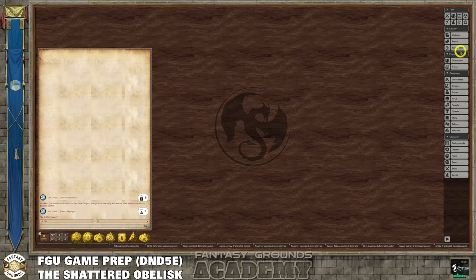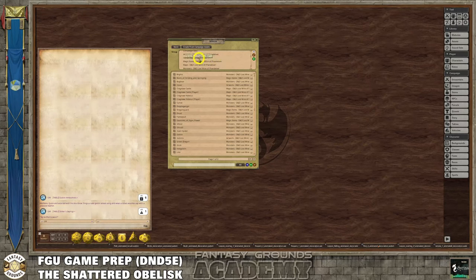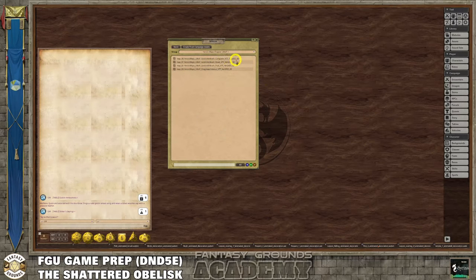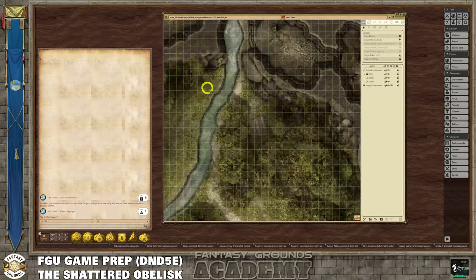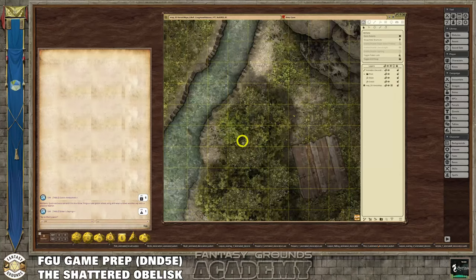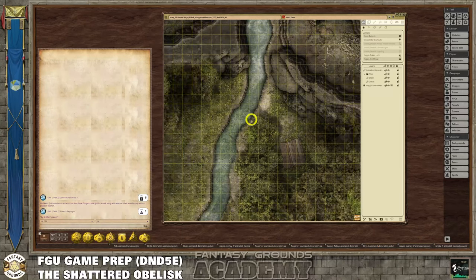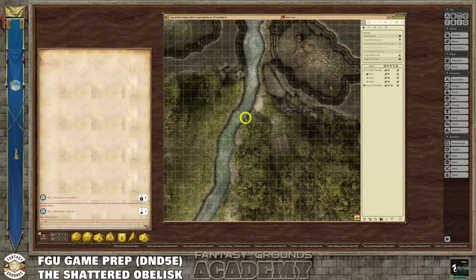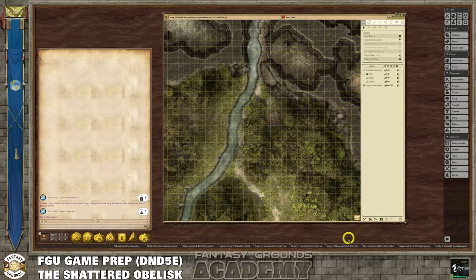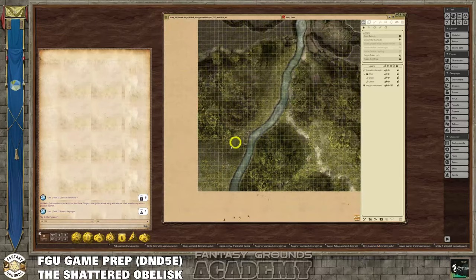I'm going to go over to the maps and show you what those look like. I've only done line of sight and occluders on one of four images. Filtering to Heroic Maps Chapter 1 for Lost Mine of Phandelver, I did the most difficult map – the Cragmaw hideout. I put animated assets on there: moving trees and bushes with transparency, falling leaves, a water effect on the river, and birds flying around in the wilderness part.